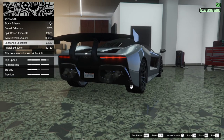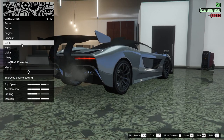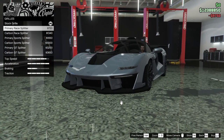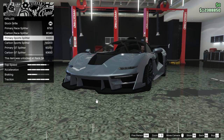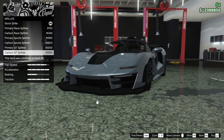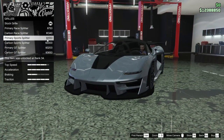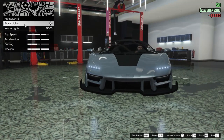I like the radial exhaust personally, so let's go for that one. For the grill we can do a primary race splitter, carbon race splitter, primary sports, carbon sports, primary GT, or carbon GT. I personally like the primary sports, so we're going to go for that one. For the lights, xenon of course.